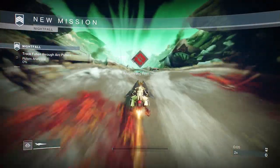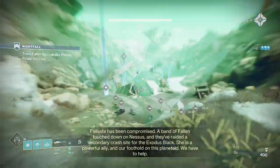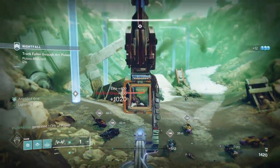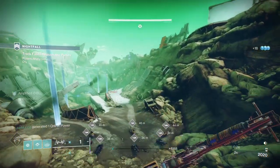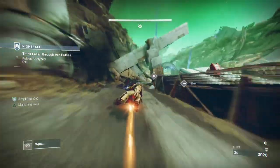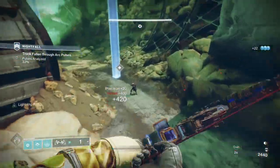In this first area the main thing you've got to do is collect arc pulses - you can see them at the top left. They attract fallen through arc pulses. You have to collect five or six pulses and then you can move on to the next area. There are two sets in this first area. The main thing to watch out for is snipers and pikes.